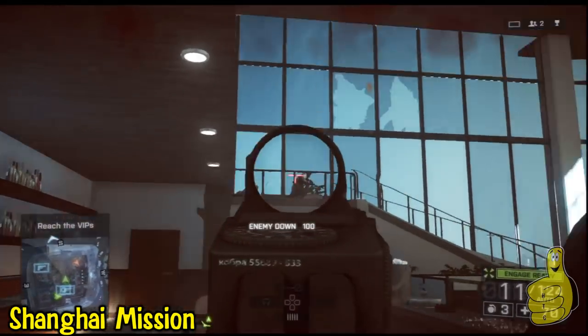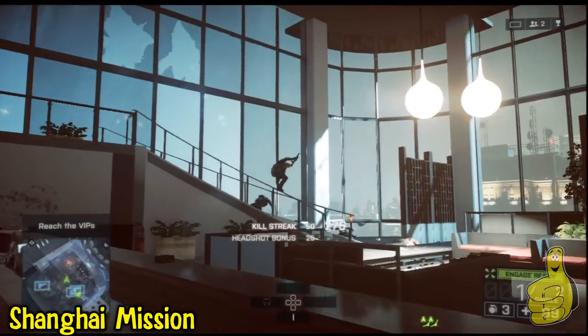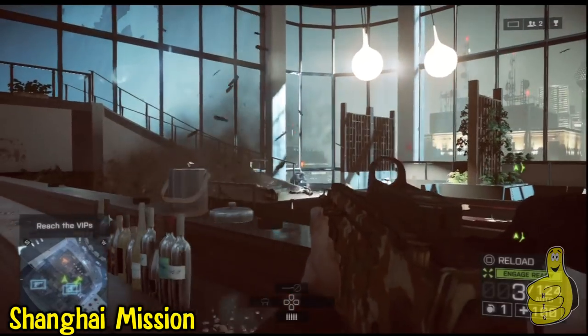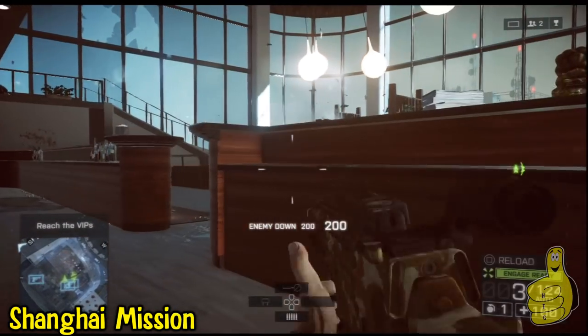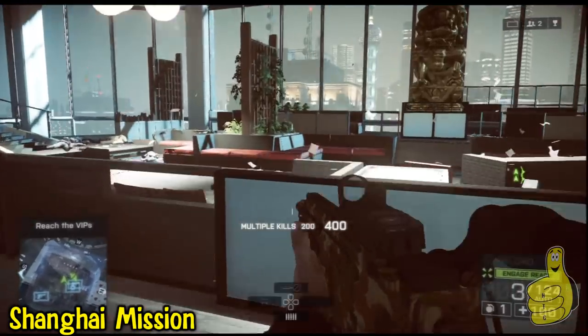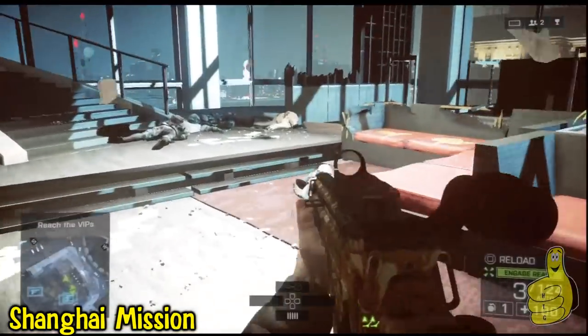Running down the stairs, enemies are gonna group up so you can throw one down here and get another multi-kill. Don't worry if you miss one of these — I'm gonna show you more than 10 opportunities. There are definitely a couple of chances to really get at it. Now running up these stairs right here...